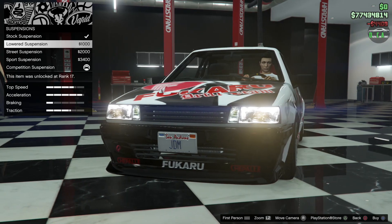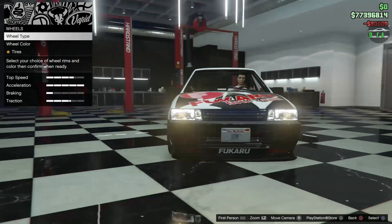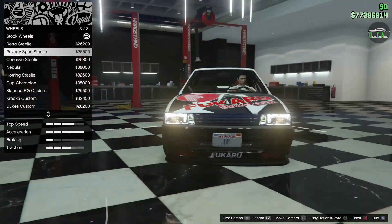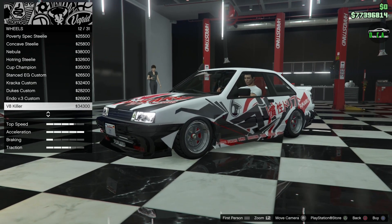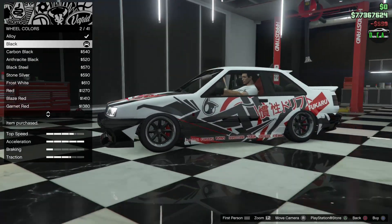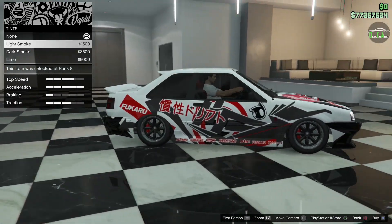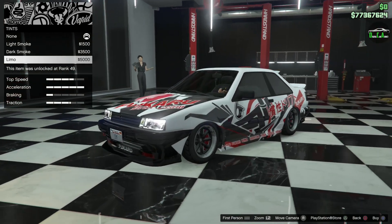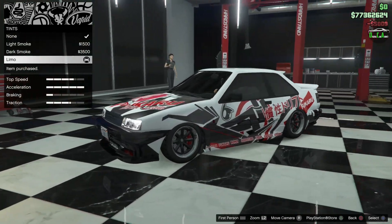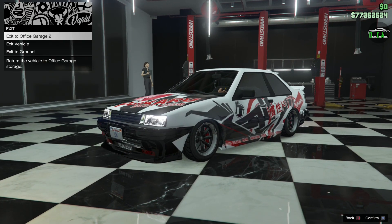We got suspension, and it does some nice cambering when you go down — very cool. Transmission, turbo. For wheels, we're going to the street category for the deep dish version of the stocks — yes, looks incredible. We'll paint them black. For window tints, I think the blacked-out look is pretty cool on this car, so we'll go with limo tint. And those are all the options — not bad for such an older vehicle. Let's take it out for a drive.